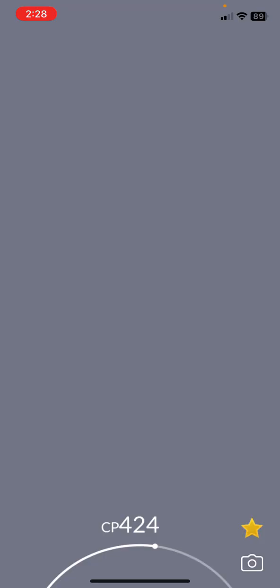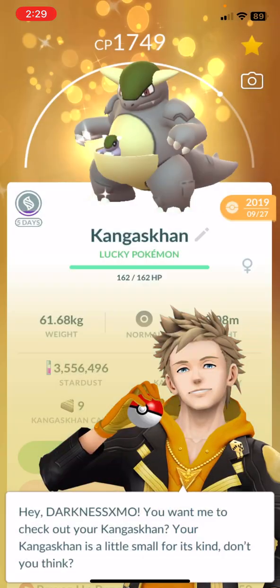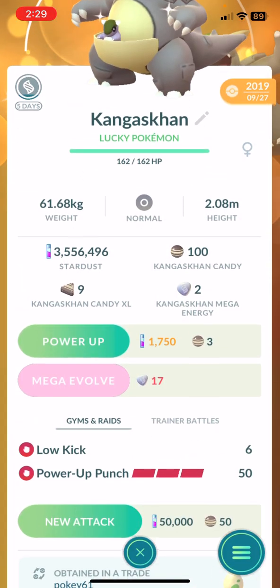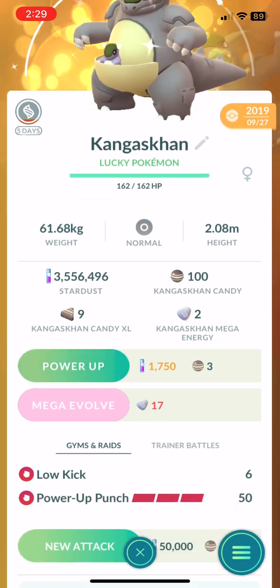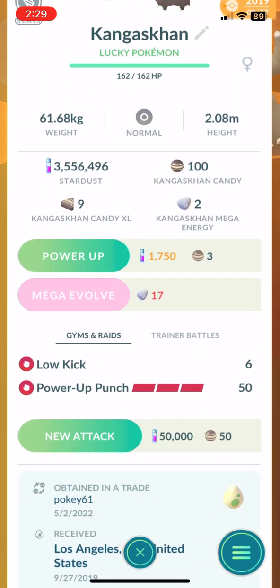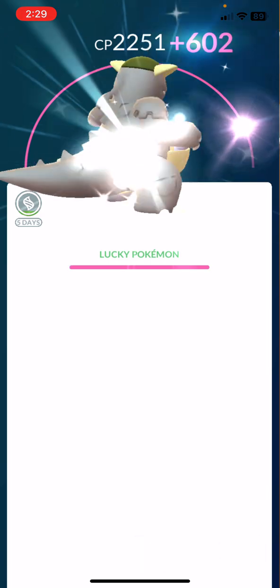Chansey — I have that one at the gym. This one still needs a trade. This one's been holding for a while. I do need to power up my Blissey. I don't know how to give it a second charge move. I don't have that much candy for it — should I give it a second charge move or should I just go like this? 50 and then I'll power it up to 100, and when I get more candy I'll pretty much do it.